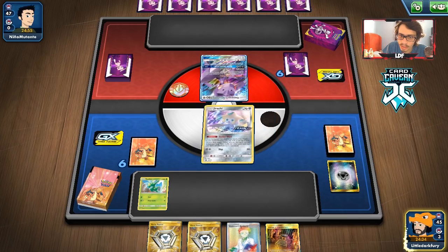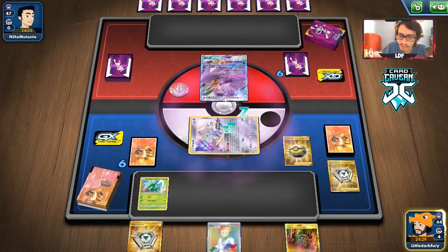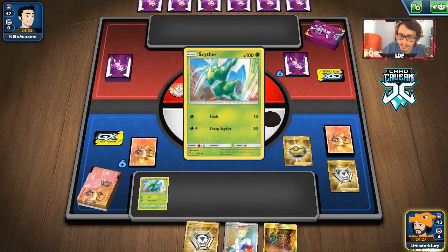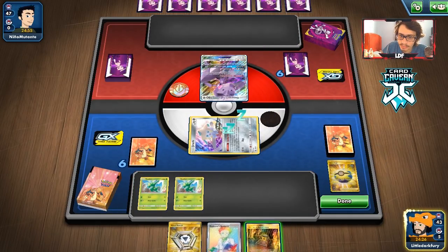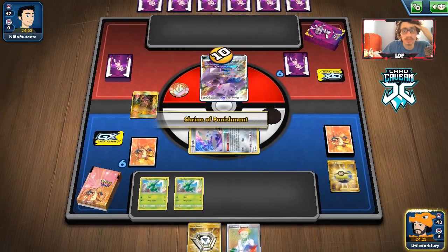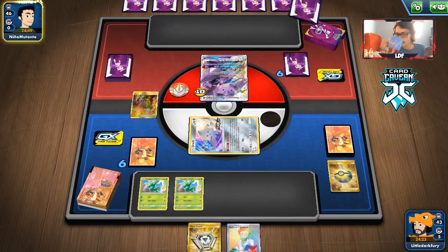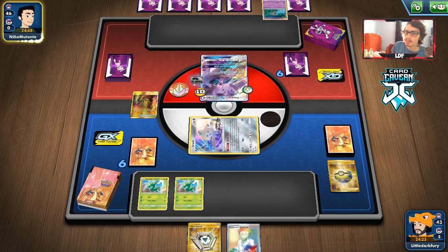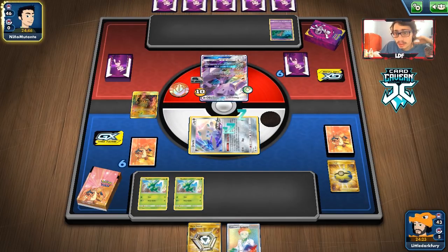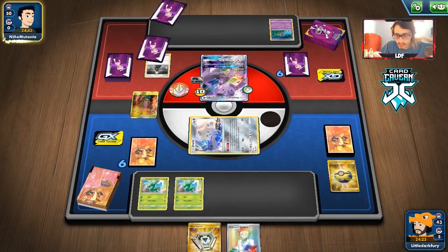Another Quick Ball — we'll take that. We'll play it and get rid of the Metal Saucer for another Scyther. We'll put the Shrine in play — if they're playing Tool Drop, they only have one or a couple Genesect GXes, so we might as well play Shrine of Punishment. Cynthia getting played by my opponent.